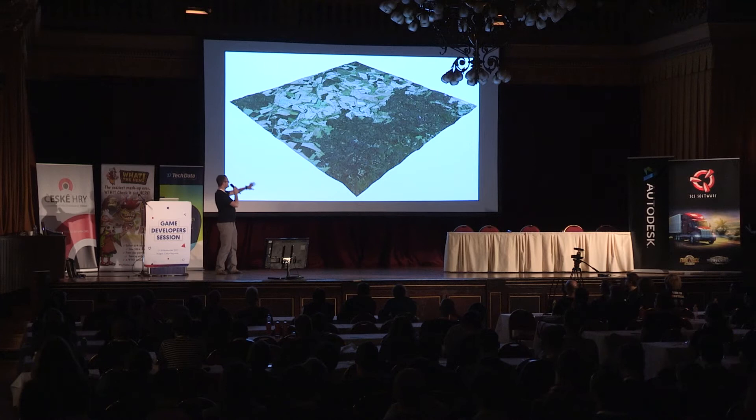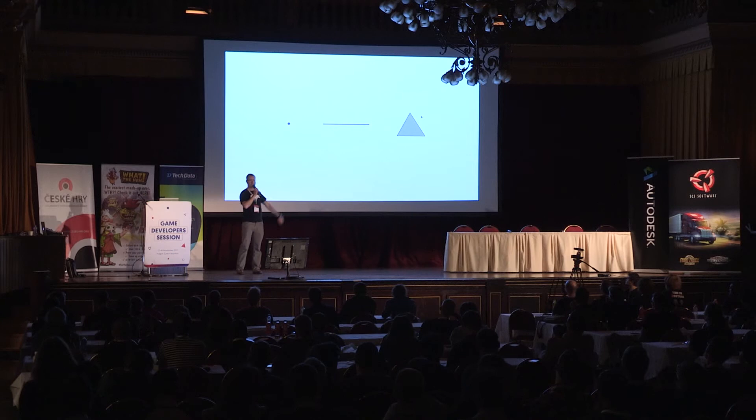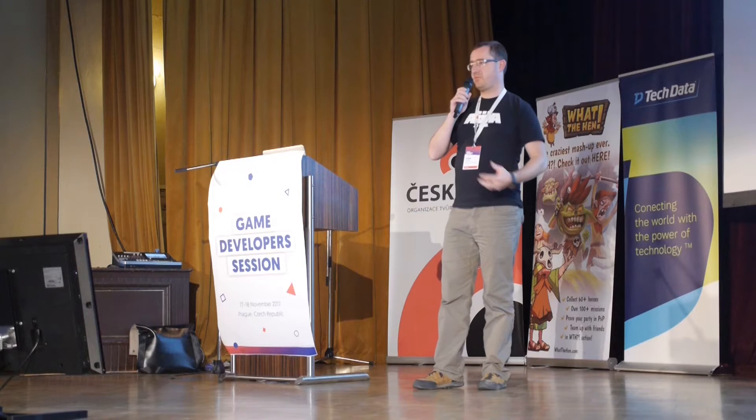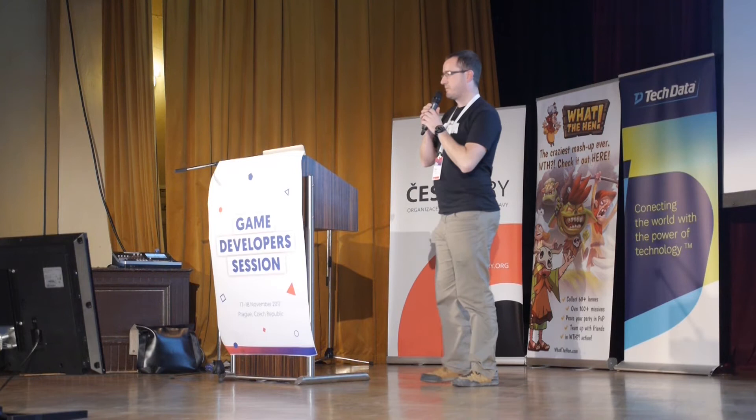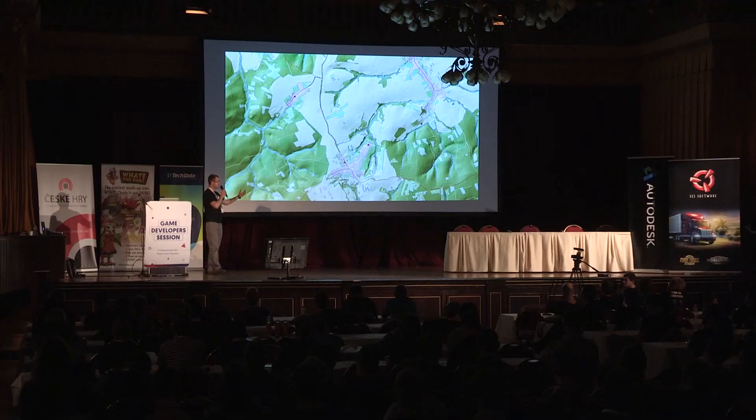This is the first example of the kind of data we use: an elevation model textured by aerial photography. Another good example of geographic data is a point, a line, and a polygon. It doesn't look like anything too fancy, but using these simple features you can describe whatever you want on the landscape. Vector data are actually something quite big for us, because contrary to raster data or satellite imagery, they are quite small and easy to work with.